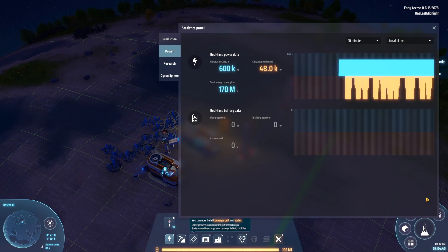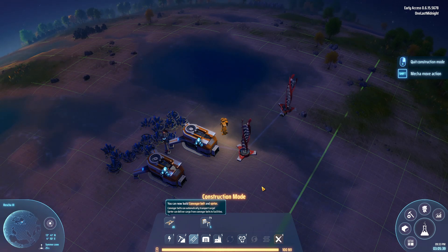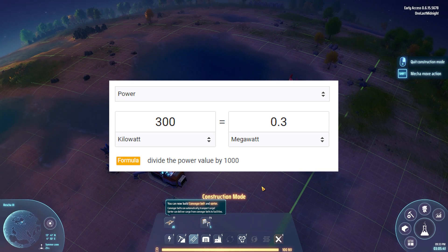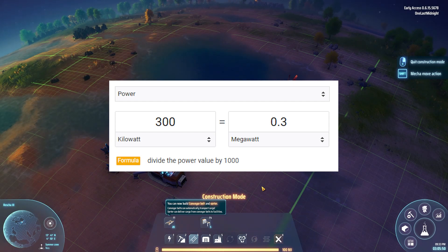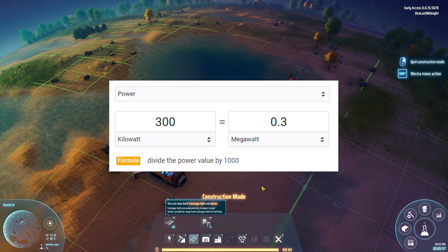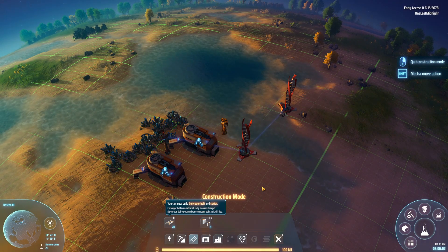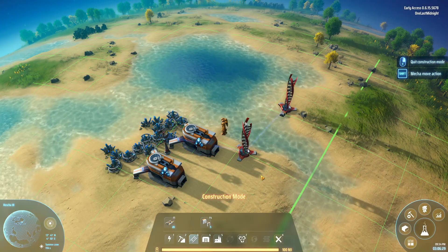Google has a great calculator for power conversions. If you just search 'power calculator,' you'll get a conversion interface that lets you convert between kilowatts and megawatts, or kilojoules and megawatts. You can choose the ratio you want and get the answer you need, so rely on Google to help with these conversion rates.